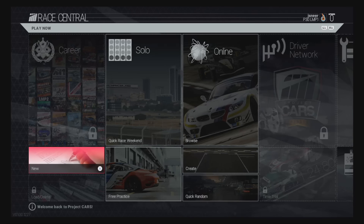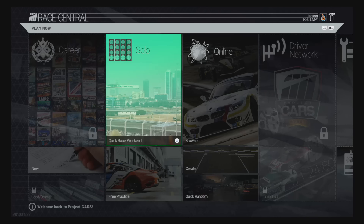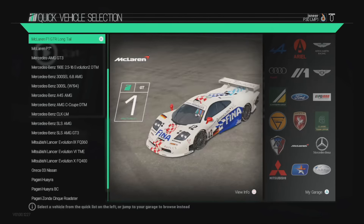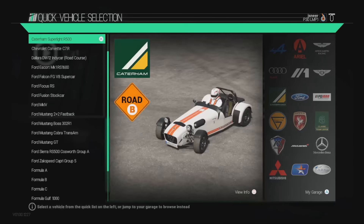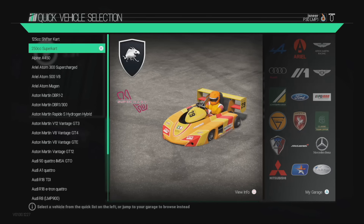Right, that's enough of that. Let's have a look at the cars. We're going to go to a quick race weekend and just go to cars here — change vehicle. I'm going to spin right to the top. Wow, look at this list — it keeps on going and going. I'm just going to spin through them quickly and you will see the new ones and the old ones and the DLC ones. They're all in here. Every vehicle that was available for Project Cars is in this bundle. There's the 125cc kart and the 250.